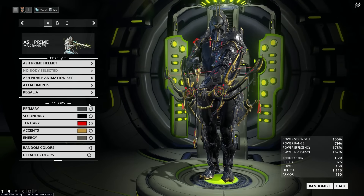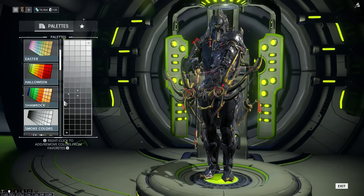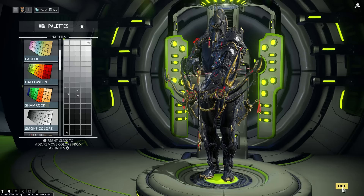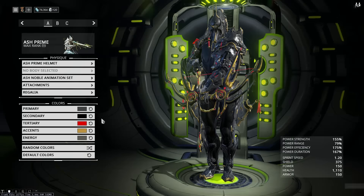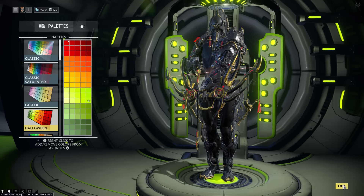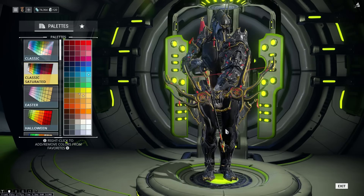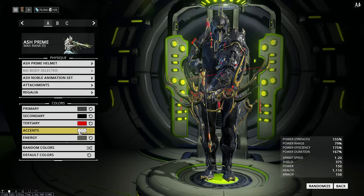I'm going to go over Ash — everyone's been asking for my Ash colors. What I have here is a nice 50% sort of gray with the Smoke colors. I have the Deep Black with Smoke colors as well. The red from the Halloween pack — that's the red I use. And the gold is the exact same as the default gold for most prime frames, although I made mine a little bit darker.